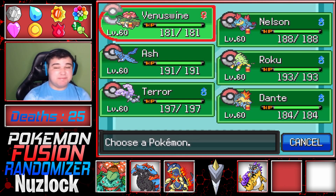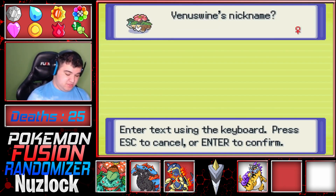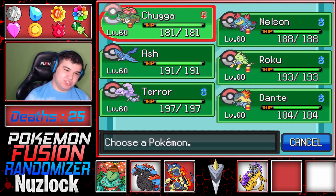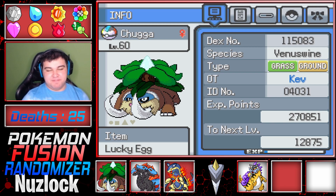So you're going to see there's a big change, especially with an OG team member that we had before. Let me just rename them. So like I said, there's a change. Chugga is no longer just two Venusaur fused together. Chugga is now a Mamoswine mixed with a Venusaur. This is Chugga now — a Grass Ground Venus Swine.